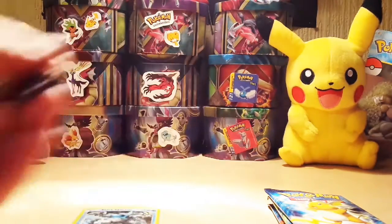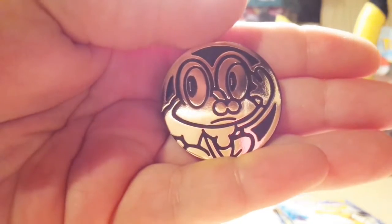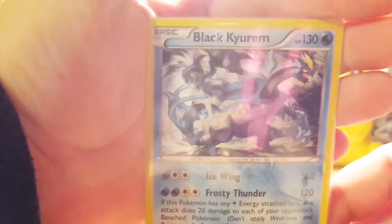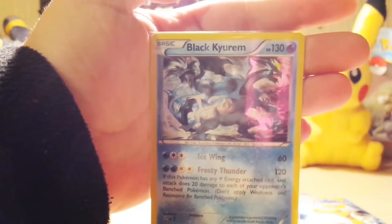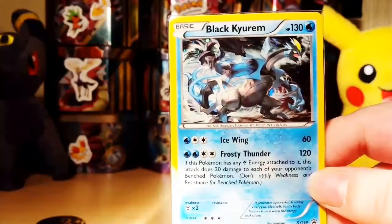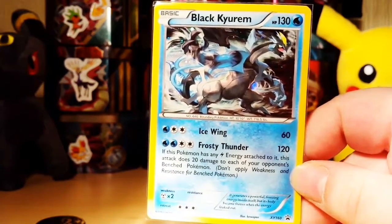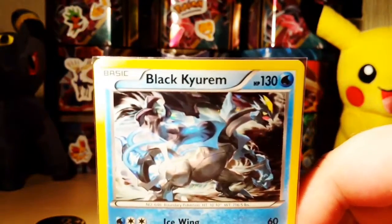In each of these three-pack blisters you get a coin — we have the fruity coin — and one of the two promos. In this one we've got the Black Kyurem. It's a really nice looking card. There was a bit of glare but I've sorted that out now. This is the Black Kyurem, which is an XY 160 promo — a pretty neat promo, and Black Kyurem looks awesome as always.